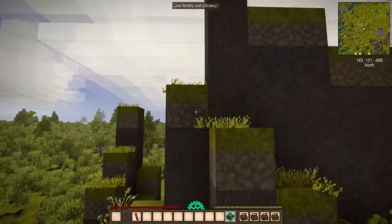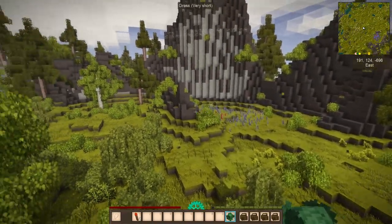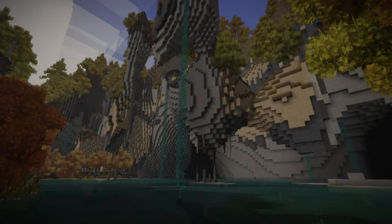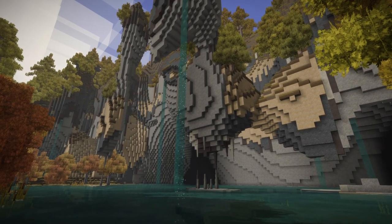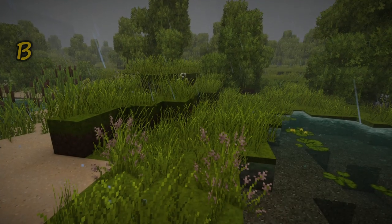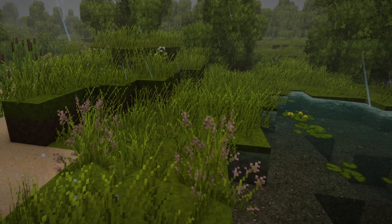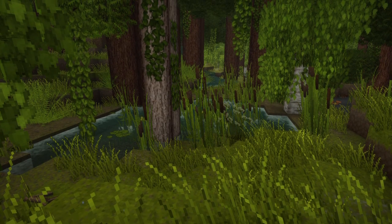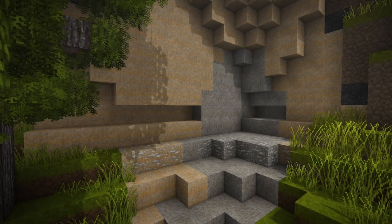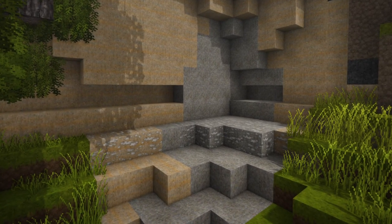That leads me to secret number one: look at the area and decide what you could do with the resources you have. Another thing to consider when building your block palette is to realize that just because a block is of a certain block type doesn't mean it has to be used for that block type. What I mean is, in a normal building, you probably would not want to build walls out of sand - that just doesn't make any sense. But sometimes there are textures that you need that you can't get from the surrounding block types.